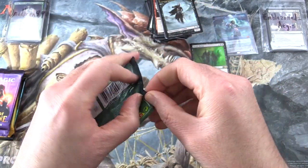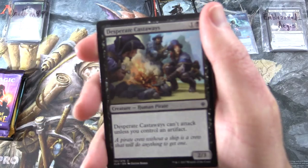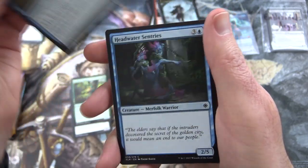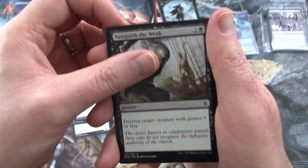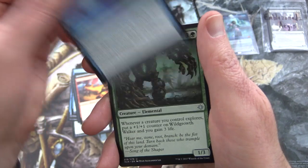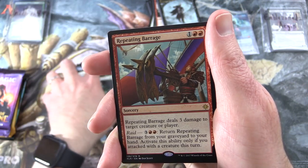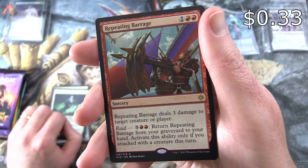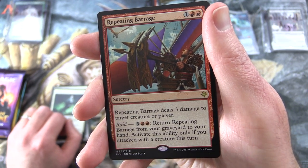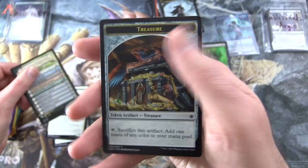On to Ixalan — not too bad so far. We have Desperate Castaways, Fire Shrine Keeper, Deep Root Warrior, Shore Keeper, Headwater Sentries, Vanquish the Weak, Pirate's Cutlass, Anointed Deacon, Stormfleet Pyromancer, Siren's Ruse — uncommons: Wild Growth Walker, Imperial Lancer, Glorifier of Dusk — and rare is Repeating Barrage. Sorcery for three, deals three damage to target creature or player. Raid: for three and two, return it from your graveyard to your hand — only if you attacked with a creature this turn. And a Checklist and a Treasure Token.